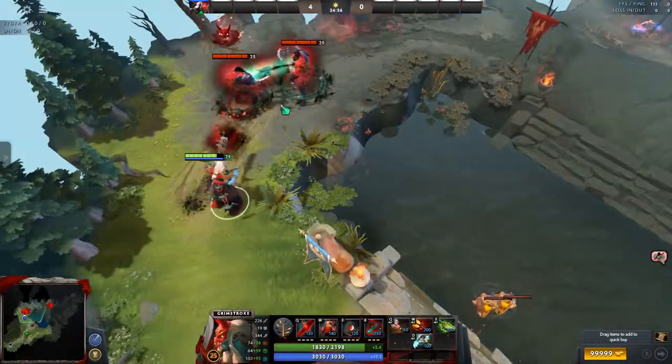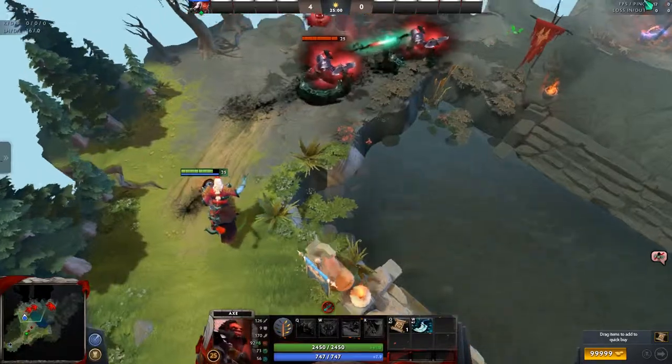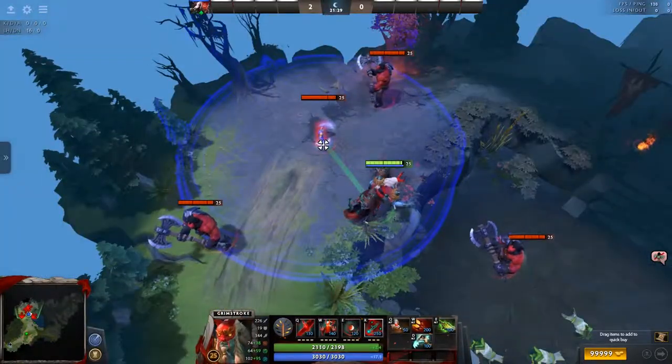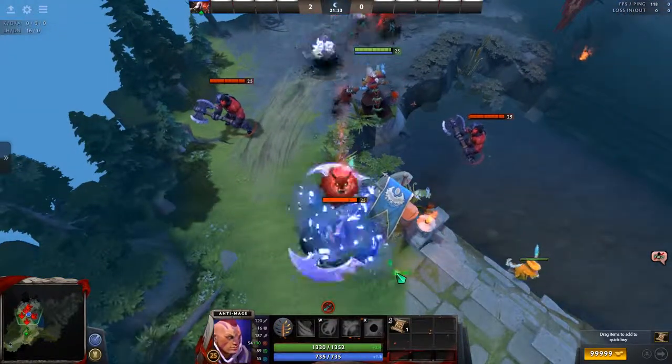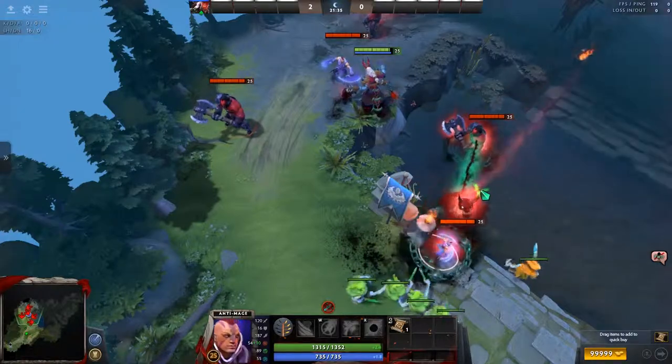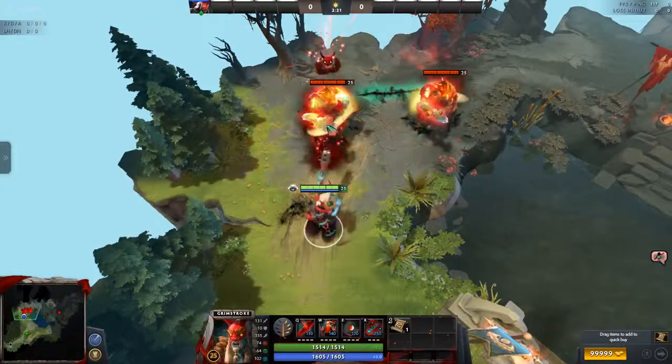While heroes bound to one another can move together in one direction, staying within the binding radius, they can't move apart in opposite directions. If the target of the spell blinks outside of the radius, it will be rebound to another one of its allied heroes if one is close enough. Oh and by the way, Soulbind goes through spell immunity.